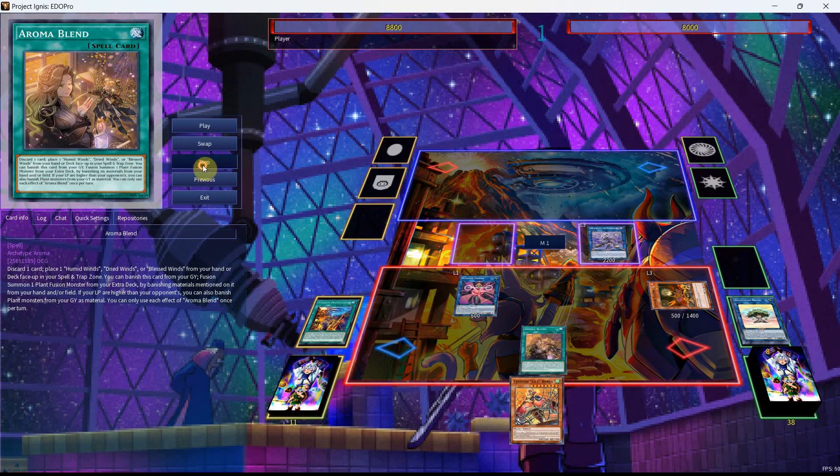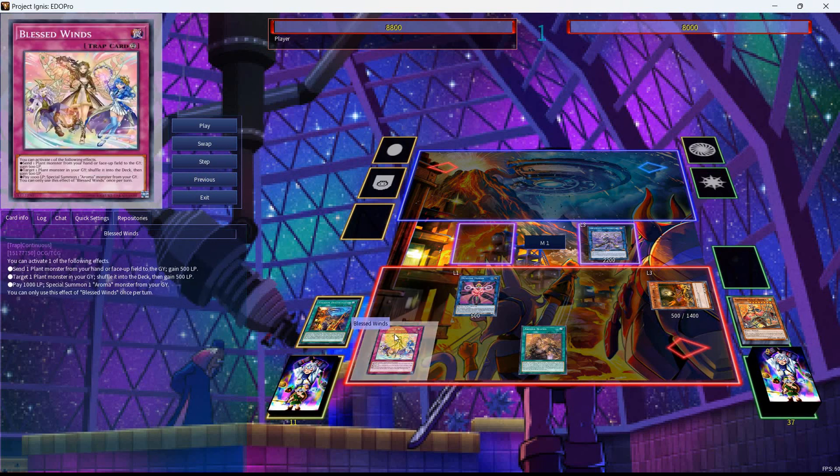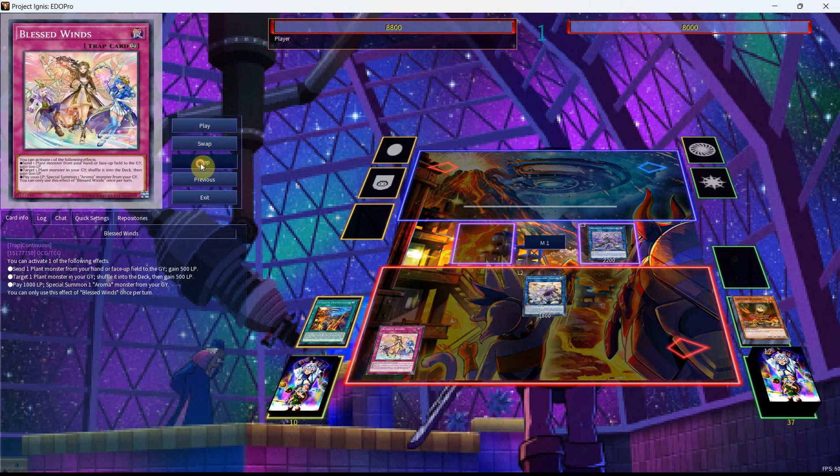I didn't grab the Regulus in this particular combo because we're going to end up pitching the Lily Borea so that we can get ourselves the Blessed Winds. The reason I chose Blessed Winds is because it's the most consistent one to resolve — you don't want to be paying life points in some specific hands, because it means that you may not be able to continue with your combos since you have to pay life points for the Humid Winds. Just being able to put anything back into your extra deck or hand via the second effect and then gain the life points is an easier accessible way to combo. We're going to then go into our Jasmine, use the effect of the Winds, put back the Dryas as we'll gain life points, trigger the effect of Jasmine, and add ourselves the Rika Fairy.